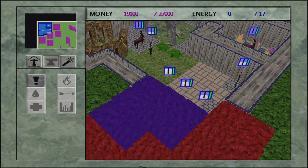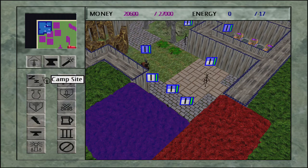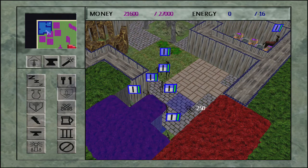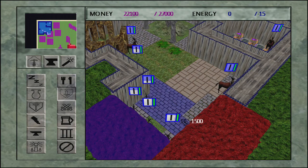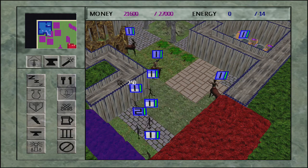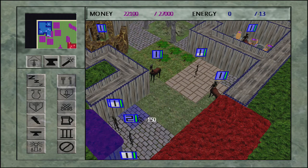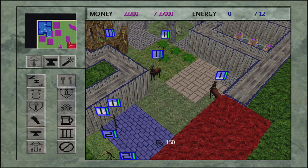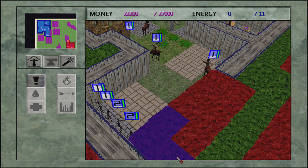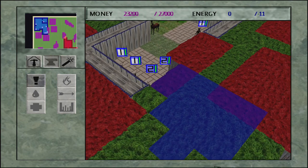So now I'm just gonna trim some of this off and build — what's the next thing to build? I want to do a melee training ground, hopefully they'll level up and I can get the red guys. They're fighting the dummy.